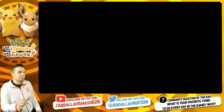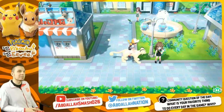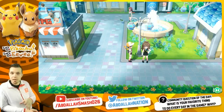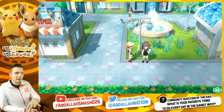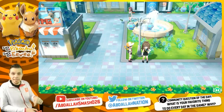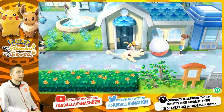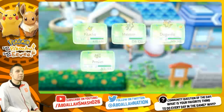Number seven is rematching Trainer Green. Every time you beat the Elite Four, she appears in Cerulean City. The very first battle with her is in Cerulean Cave, right after beating the Elite Four and catching Mewtwo. After that she spawns in this spot every time, but the only way to respawn her after beating her is by beating the Elite Four again.